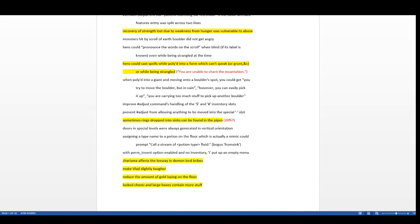Heroes can no longer cast spells while polymorphed into a form that can't speak, or while being strangled. The message is 'you're unable to chant the incantation.' Strangulation only occurs with an amulet of strangulation, so it's pretty rare, but if you can't speak you can't cast spells.